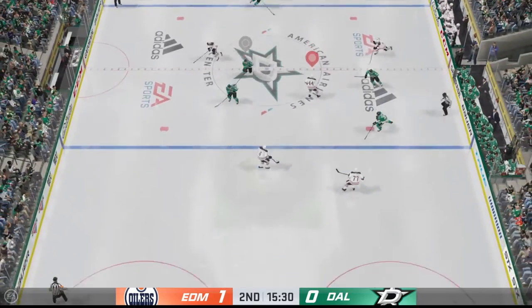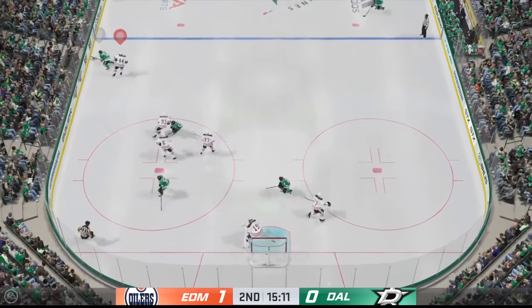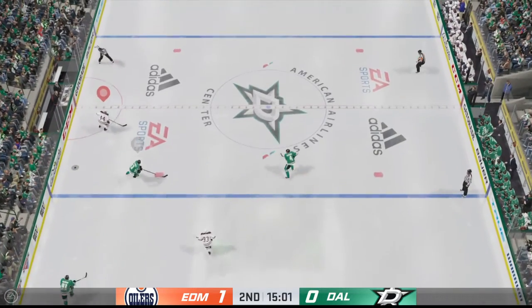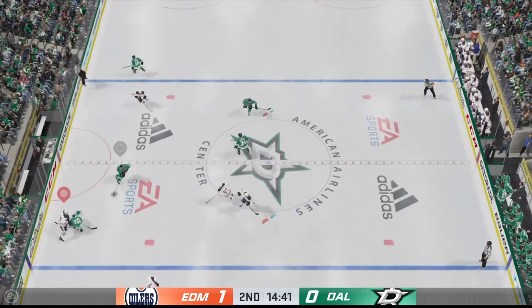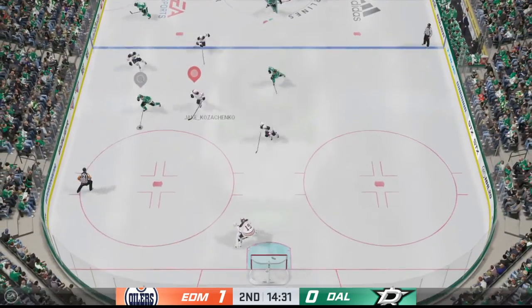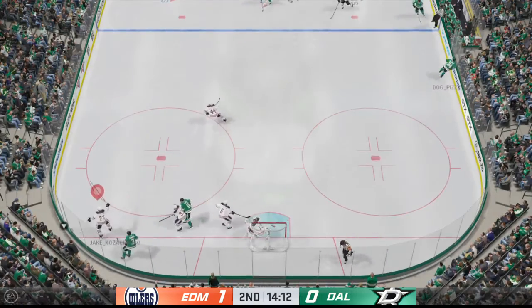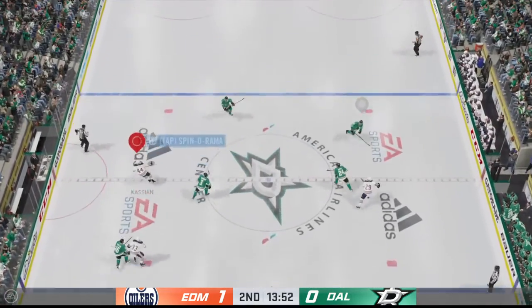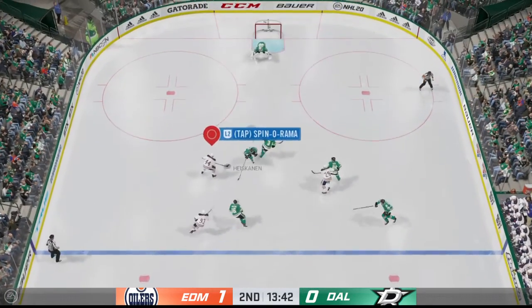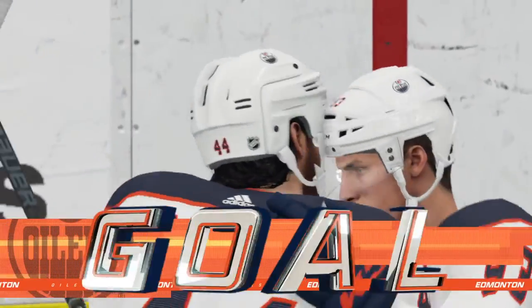Dallas tries to break out from their own end. Along the half wall with the puck. Rocked him along the wall! Wow, did he finish that check. He had him in the lights and didn't let him out. Edmonton's got control of the puck. Scooped up along the wall by Nugent Hopkins. Wrist shot from the slot — scores! Right off the bar and in. The shooter's gonna love looking at this one on the video.